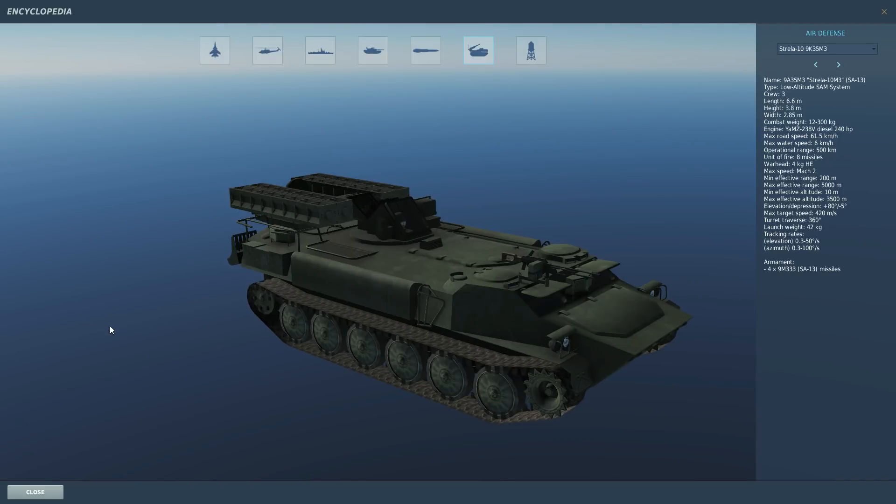Hello everyone, I hope you're doing very well. So today we're looking at the SA-13 Strela and using it in combined arms. This is a real beastie of a vehicle, very difficult to fight if you're on an aircraft. The full name is the 9A35 Mic 3 Strela 10M3, with SA-13 being the NATO assigned number.